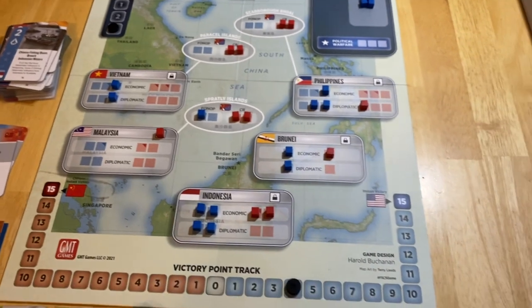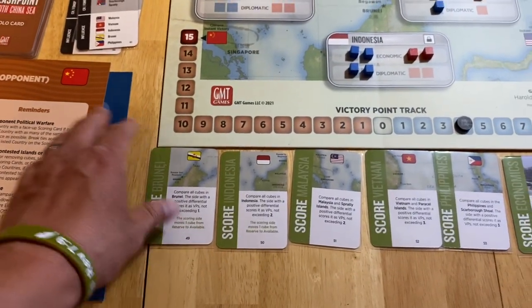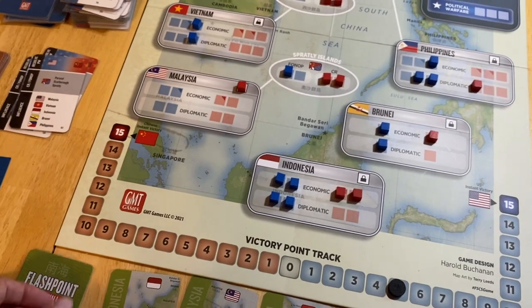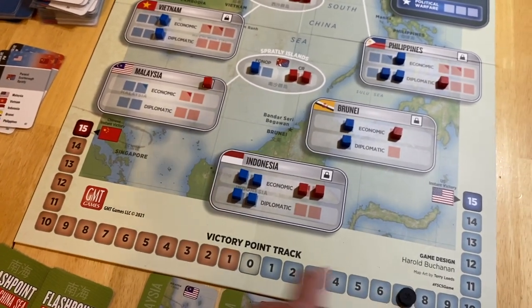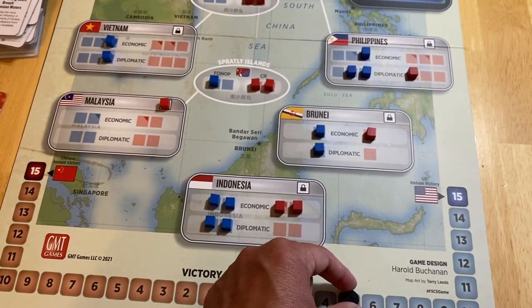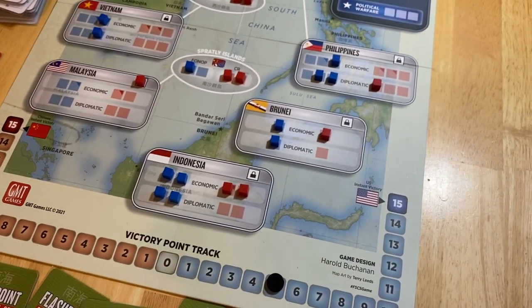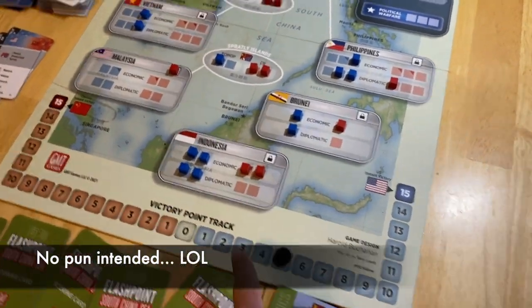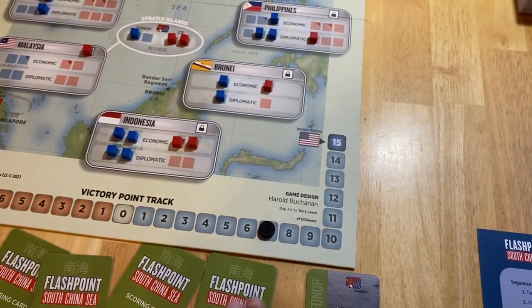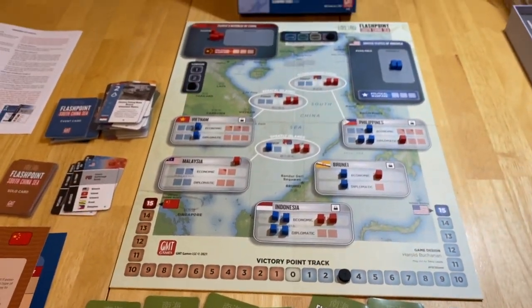Let's see how it all scores out. We're going to score each card individually one at a time. Brunei — I get a point. Indonesia — we get two points. Here's where it starts to hurt me — he's going to get two points for Malaysia because he's got three to one. It's back to five. Vietnam is a wash. Philippines is a wash. Econ is what I was banking on — each country: no advantage, no advantage, then I get two points. I'm going to win. He's going to get all four points for the CR/FONOP card — one, two, three, four. Wow, very very close game.